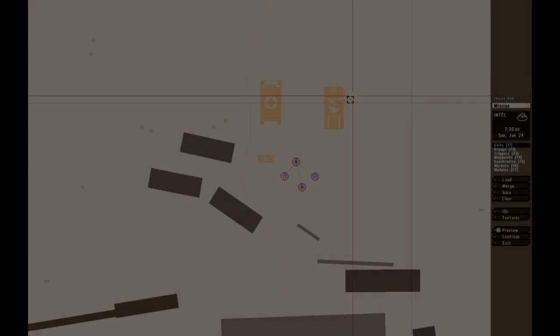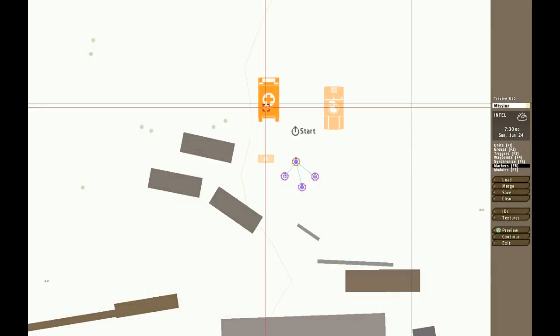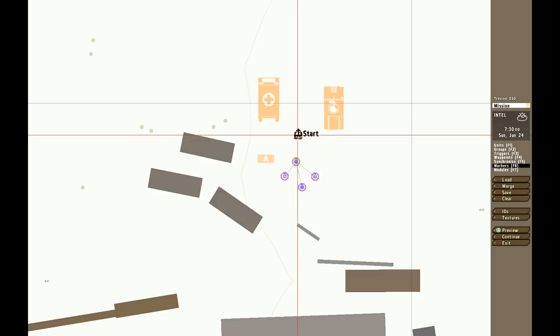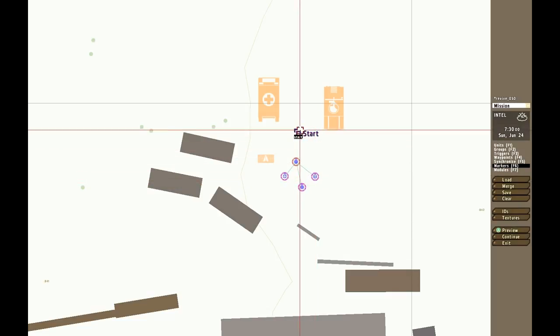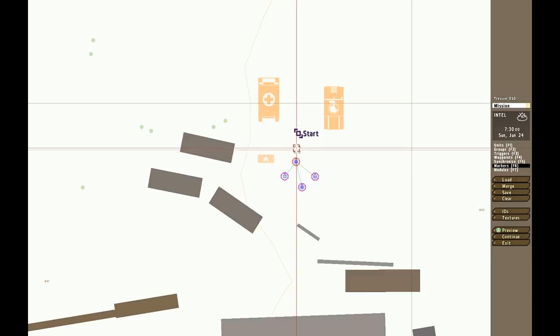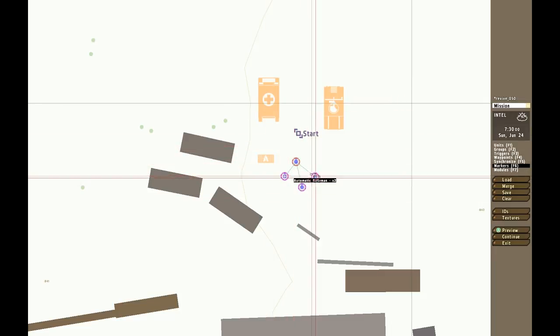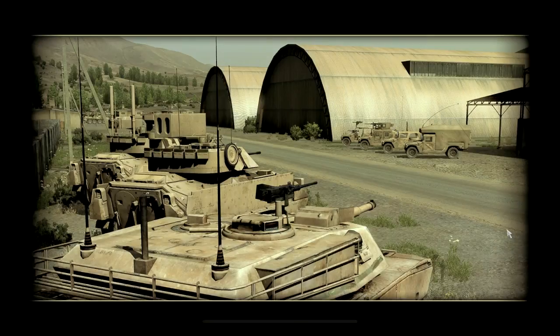Let's check the map. So we have a respawn thing here — this ambulance, I believe, is the respawn. No, there it is — there's a start marker. This can be made invisible if you don't want it to be seen. So, S1 — you have to name these units, I believe — S1, S2, S3, S4, S5, all the way. So let's go into this preview.